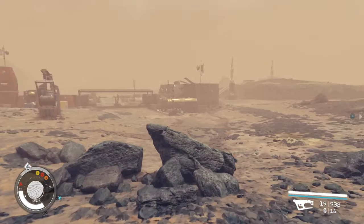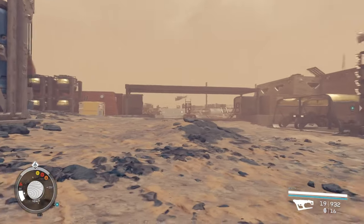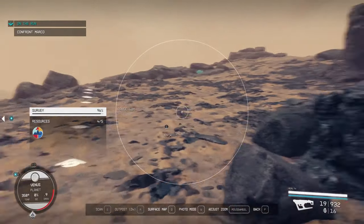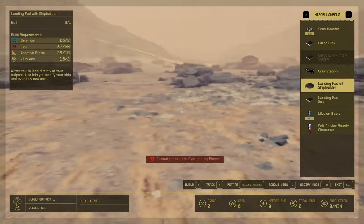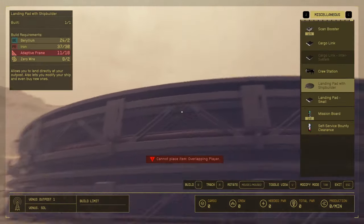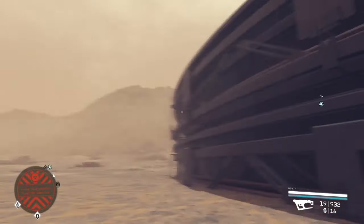Once you've found an outpost that has an interior — some only have exteriors, and if the vendor is outside it won't work — simply open up your scanner and make an outpost nearby. Once you've made your outpost, go to the landing pad with shipbuilder and place it down somewhere. The next thing you're going to want to do is find your ship. If you're not over-encumbered, you can just teleport to your ship, go back to space, and then land at your outpost.